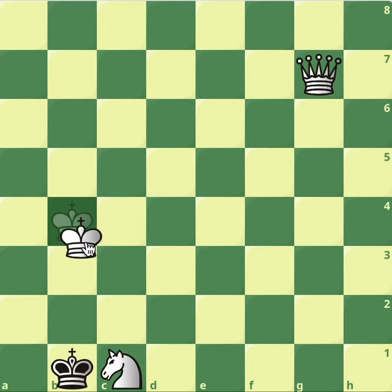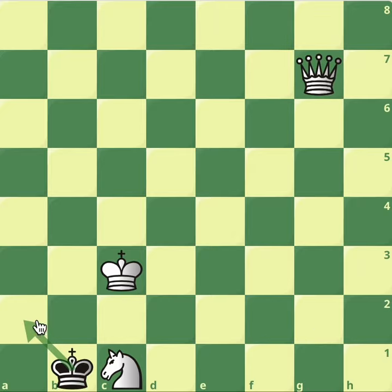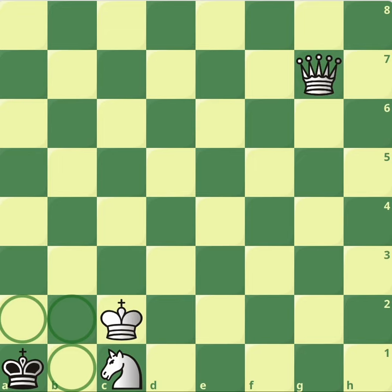So the solution is king to c3. If black takes the knight, this is checkmate — the black king can't move anywhere else. Therefore, king to a1, and now king to c2 is checkmate. The knight controls a2, the queen controls the diagonal, black can't move the king anywhere. It's checkmate, served on a silver plate with a special spice called humiliation.